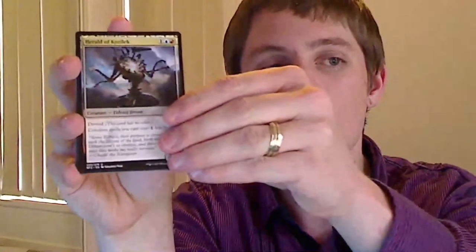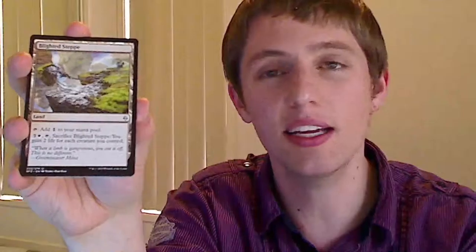Looming Spires — very good. All of these lands are quite good; I'd be happy picking them up in the middle of the pack. Same goes for Fertile Thicket, although I'd put that more towards the end of pack since it's not doing as much for you. Still pretty reasonable, but I'd rank Looming Spires notably higher.